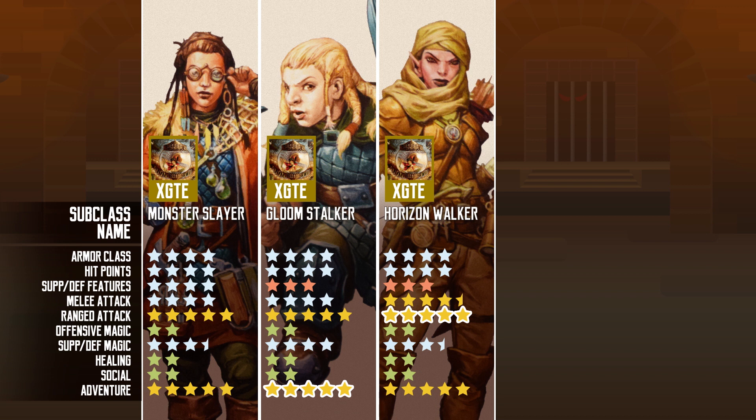So in summary: the Monster Slayer is a surprisingly defensive subclass. The Gloomstalker is good for changing the tide of battle right at the first round. The Horizon Walker is generally powerful for combat with some utility and defensive features thrown in. What is interesting about these subclasses is their format — it follows the Unearthed Arcana revised Ranger subclass format very closely. They get extra spells, and the Gloomstalker is really just the Deep Stalker conclave redone with a few changes.